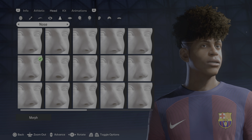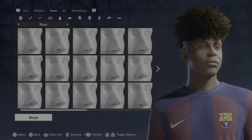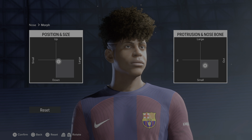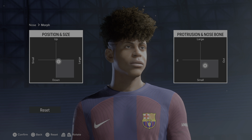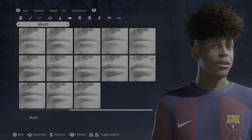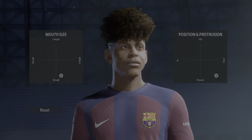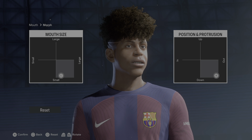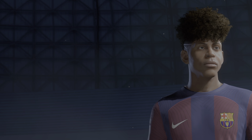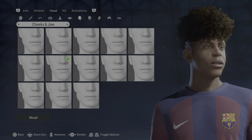For the nose, we have the second row, first column — same as the previous creation. Under morph, you can see the highlights and details. Moving on to the mouth: that would be the second row, last column, and here you can see the detail.